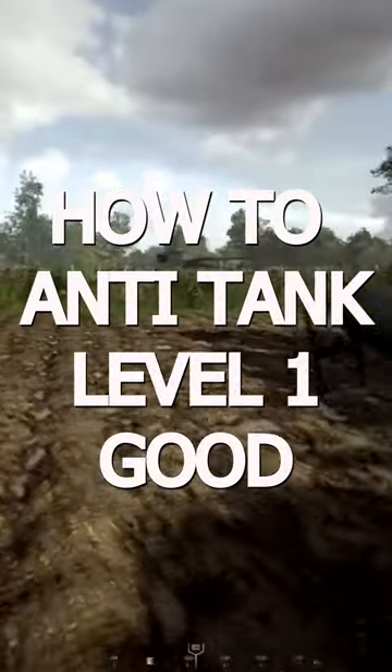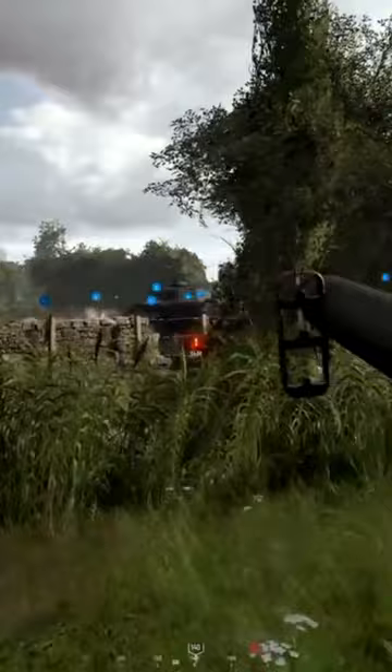How to AT at level one. Step one: select the AT role, choosing bazooka or panzerschreck — do not choose the Russian rifle. Step two: look for a tank, ask your team for tank pings, and then fire your rockets at anything other than a tank — poorly rendered bushes, a lone soldier 257 meters away, or even an empty building you think is occupied.